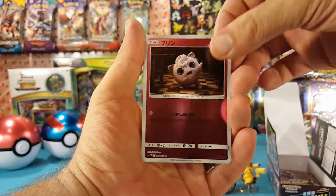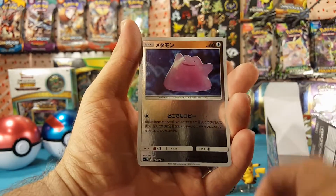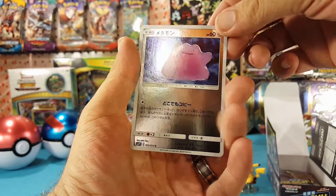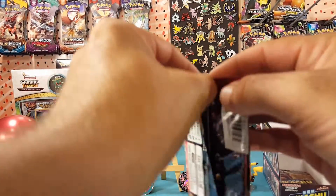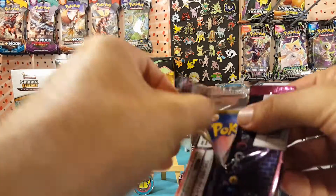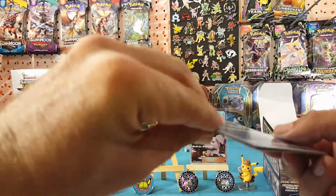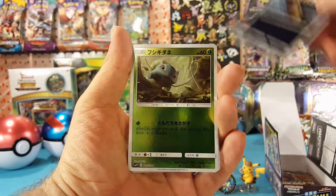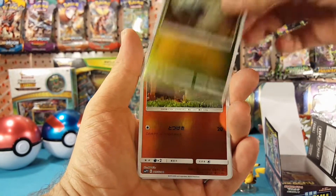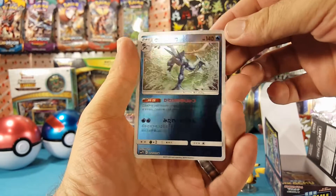Morlull, Jigglypuff, Mr. Mime, and another Ditto. Then Psyduck, Bulbasaur, Charmander, and another Greninja.